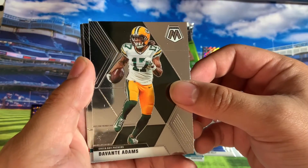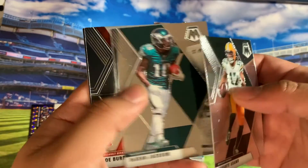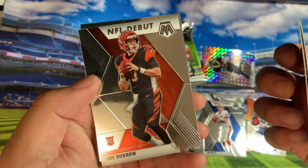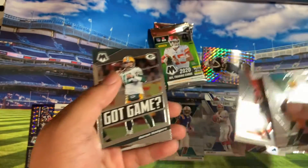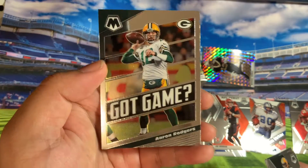Nice. Next pack — we got Devontae Adams. How about Deshaun Jackson? Oh my goodness. We got a debut Burrow. Whoa, nice. And then we have an insert of Aaron Rodgers — Got Game.